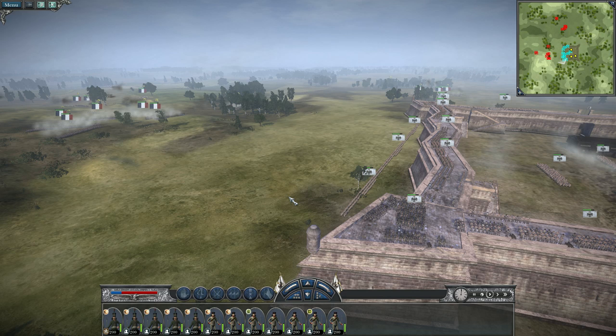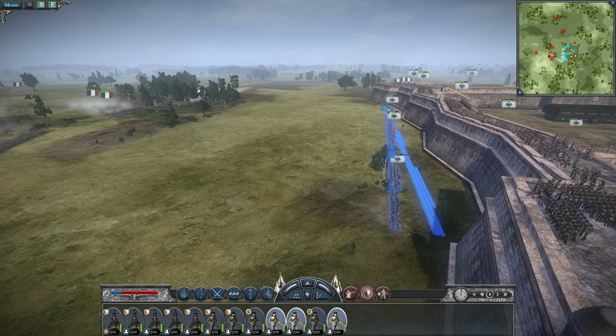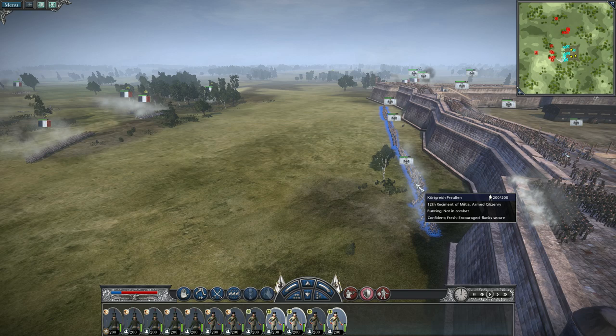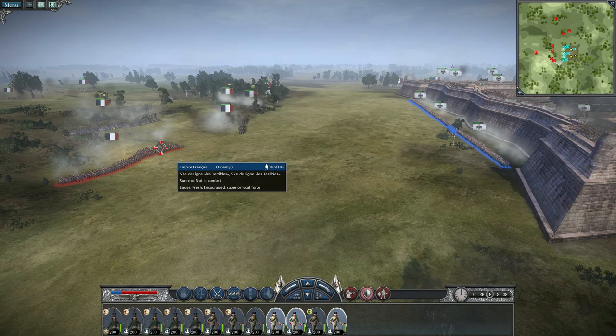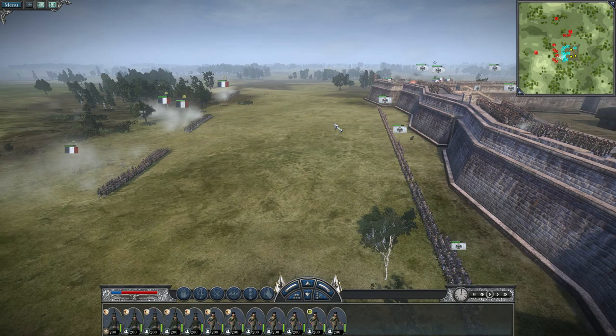This could go very bad, but I'm hoping we're strong enough to hold off the French. My plan is to keep them outside the wall for as long as possible. I've drawn a very thin line of armed citizenry militia, and hopefully they'll volley fire the enemy once they get really close. Then we have cannon fire and musket fire from the infantry on top of the wall.